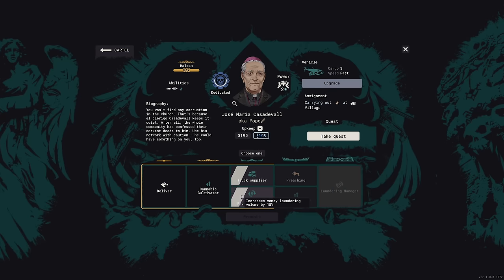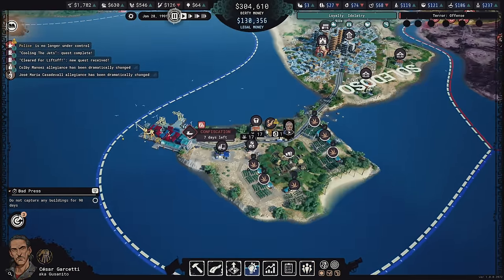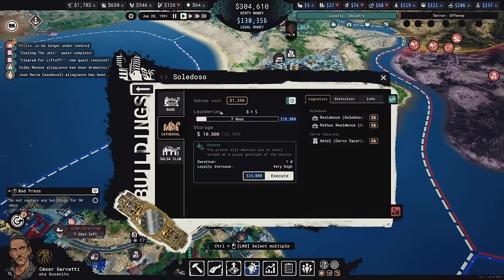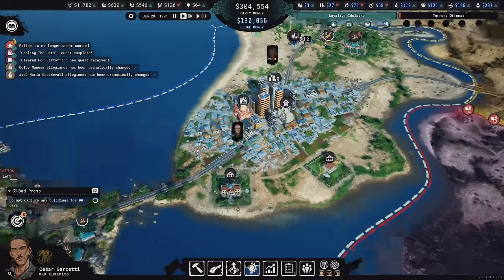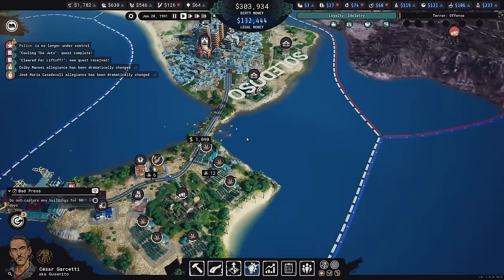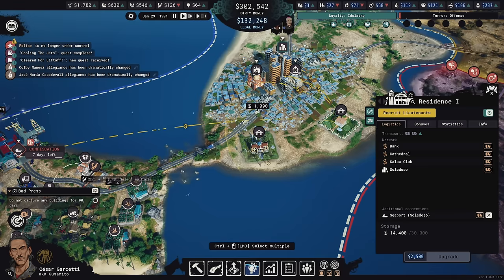If I take sole proprietorship now I could start washing money faster — I really need that badly. I'll take it. Sole proprietorship increases money laundering volume by 15%. Jose, you're a sicario — I'm moving you out of where you are into the city. That's going to speed up laundering for this building and the bank, which both need to be faster.